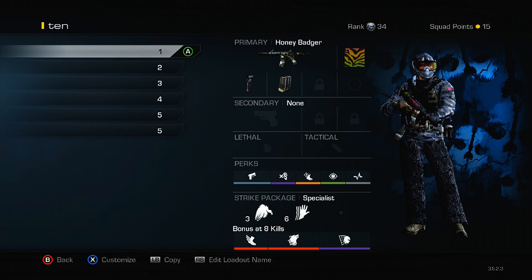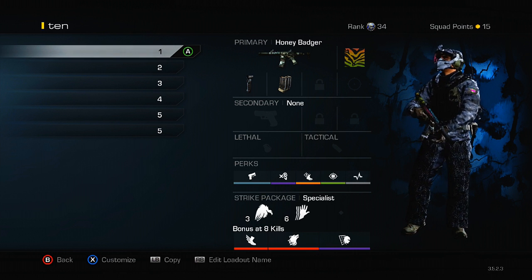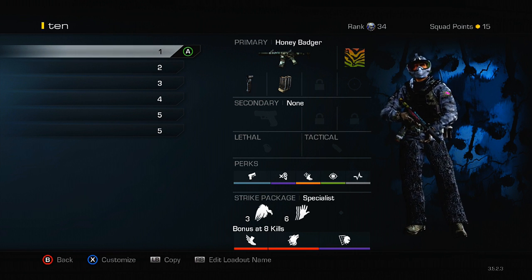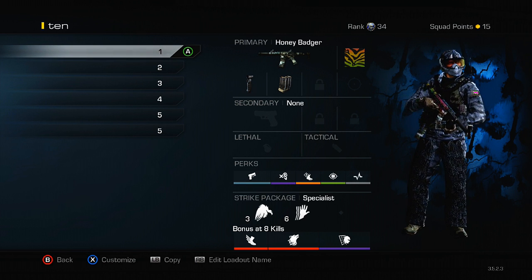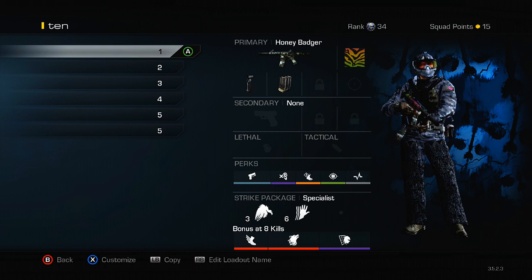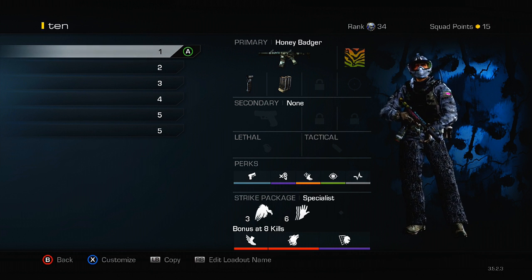The first one is the Honey Badger. A lot of you came over from Prestigious's channel and this is almost the exact same class I was using in that video. It's the Honey Badger with grip and extended mags. Grip is very useful on every weapon no matter what, because it does help you pick up those kills at long range. Extended mags, because you don't really need any other attachment on the Honey Badger — it has great iron sights, no need for a red dot, and the suppressor is already built in, which is one of the reasons it's such a great gun.